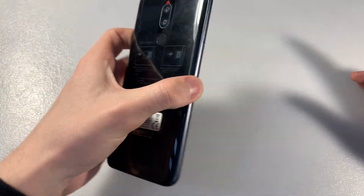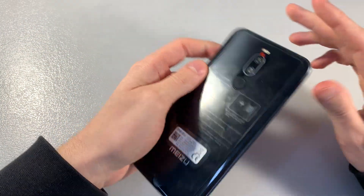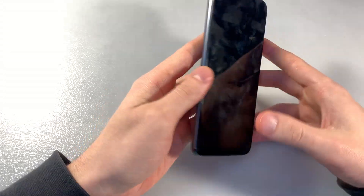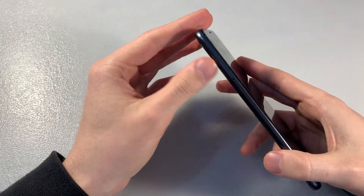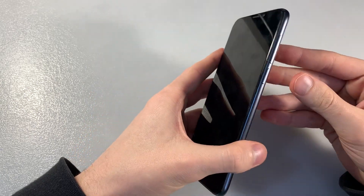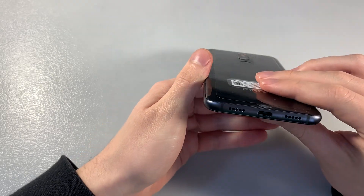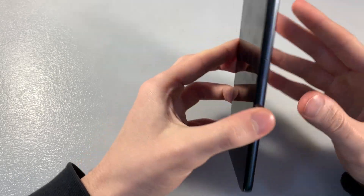The device has on the back side a double camera, LED, and fingerprint scanner. On the front side, a 6.1 inch display. On the right side, a slot for nano SIM cards, a power key, and volume keys. On the top, a headphone jack. On the bottom, a USB type-C port, speaker, and microphone.